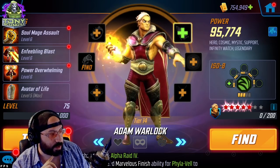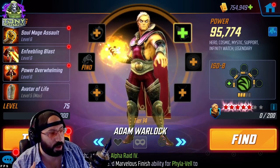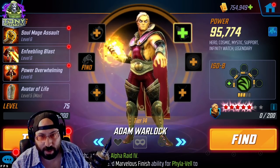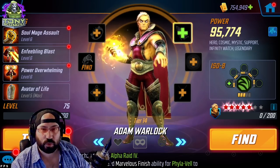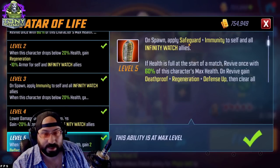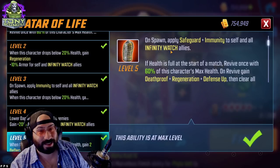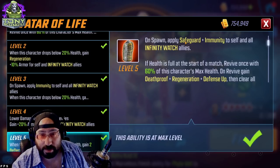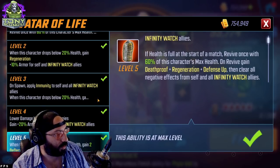Adam Warlock is weird — most legendaries are great on their team and good outside, but Adam Warlock is good on his team and then just okay otherwise. His biggest new ability is Safeguard. Unfortunately he only applies it to Infinity Watch allies on spawn and when he uses an ability, which limits his value outside the team. However, Safeguard is absolutely insane — it really nerfs characters like Silver Surfer or Thanos. He also gives Safeguard and Immunity together on spawn, which is huge.